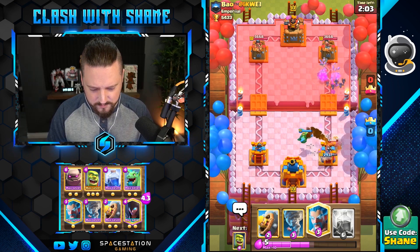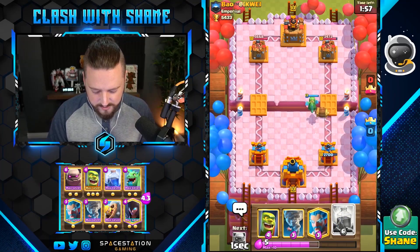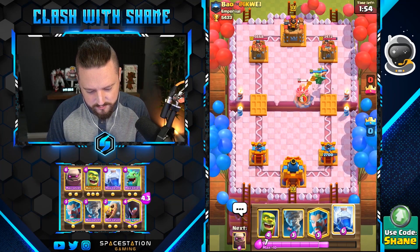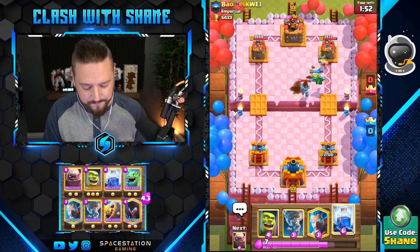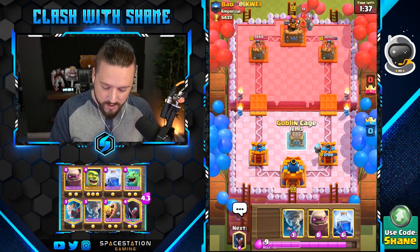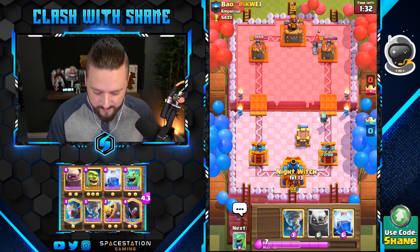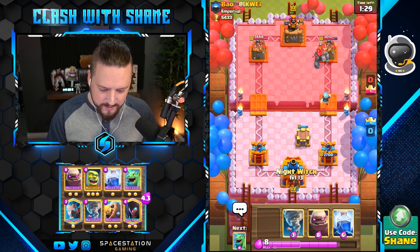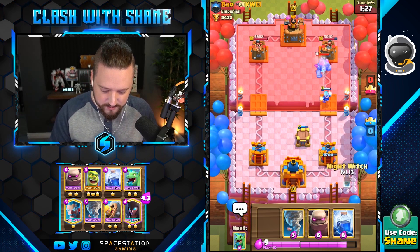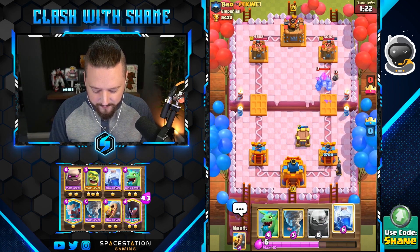That sucked, I didn't like that in the slightest. Barbarian gets two shots — nice, nice, nice. Oh no, a golem again. It's a bit too close with my goblin cage right there, I would say. I kind of want to go a night witch in here. He probably has lightning spell though, which is going to suck.